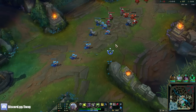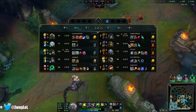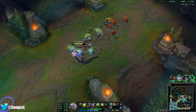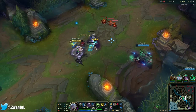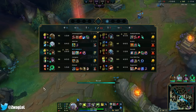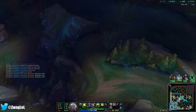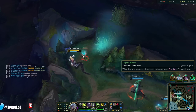Since they got bot and top turret, maybe they'll come mid and I could probably 1v3 them. I could flash stun the Twitch but I'll save it for when the fight matters — like at an objective. We need to get Herald because if we give that to Yorick he's going to win the game.